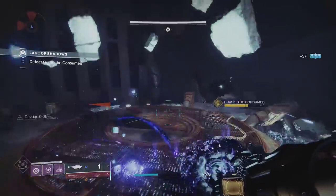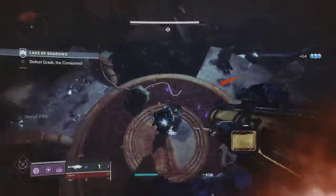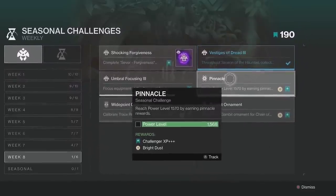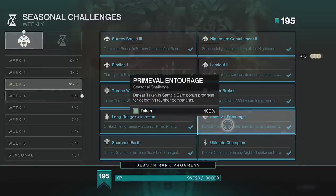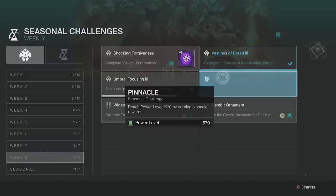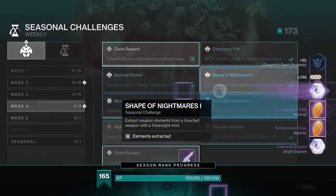That's huge! Also stick around to the end of the video for an uncapped way to farm XP and multiple sources of Bright Dust all at the same time. Another way to earn Bright Dust is through seasonal challenges. Each one has different rewards, but many of them give Bright Dust. The amounts vary, but if it says Challenger XP+, you get 75 Bright Dust; Challenger XP++ will give 150 Bright Dust; Challenger XP+++ will give 300 Bright Dust. And the large bundle for completing 72 challenges will give a massive 4,000 Bright Dust. A lot of these are really simple, so they're definitely worth doing.